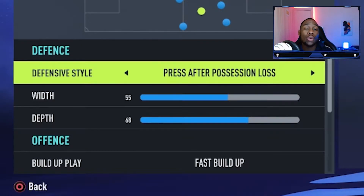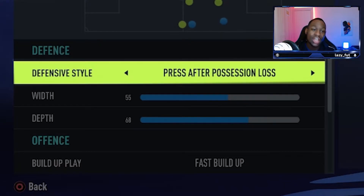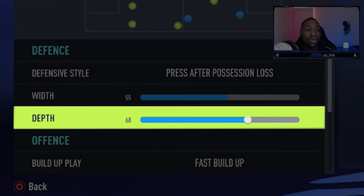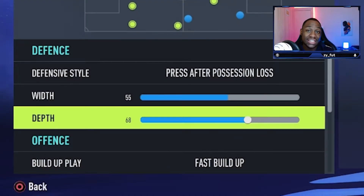With your defensive style, you are going to go with press-after-possession-loss. The way Liverpool play is, as soon as they lose that ball, they like to try and recover it as quickly as possible, especially with their attackers. Moving over to the width, you are going to go with something quite neutral — 55. With your depth, you are going to go at 68, allowing yourself to still have a high line without conceding those annoying through balls that occasionally happen in FIFA.